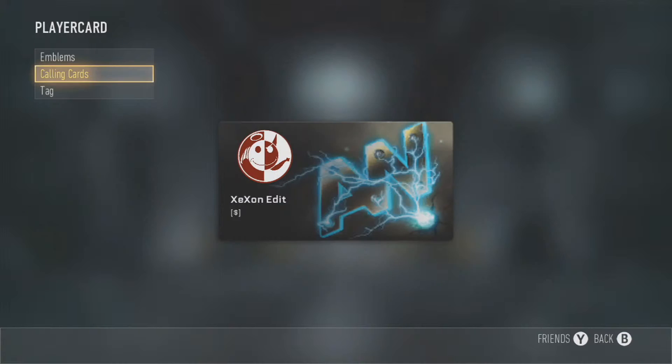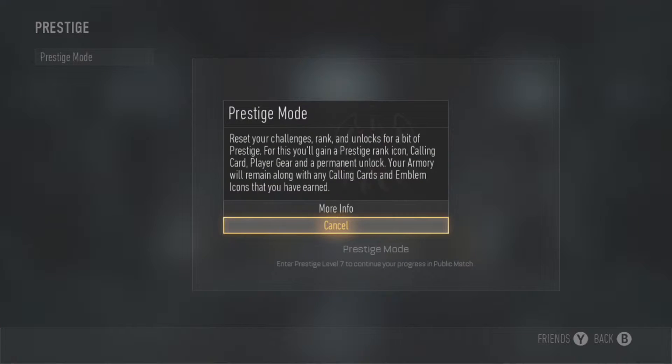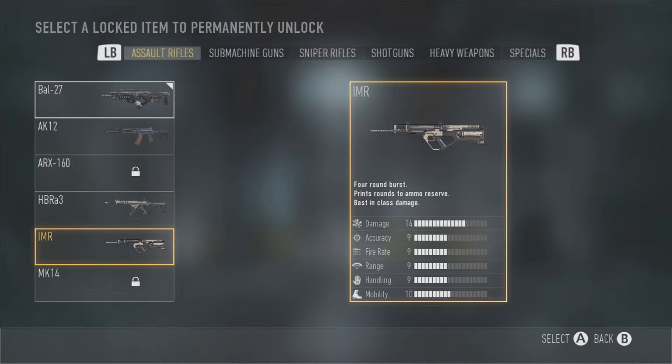Let's go ahead and go to prestige mode. It says: reset your challenges, ranks, and unlocks for a prestige rank icon, calling card, player gear, and a permanent unlock. Your armory will remain along with any calling cards and emblem icons you've earned. Everything you've unlocked including weapons, experience, and challenges will be reset — only calling cards, emblem icons, weapon camo challenges, and armory items will be unaffected.